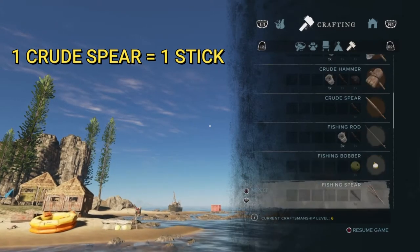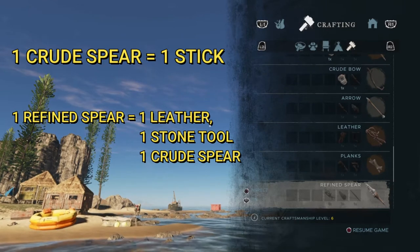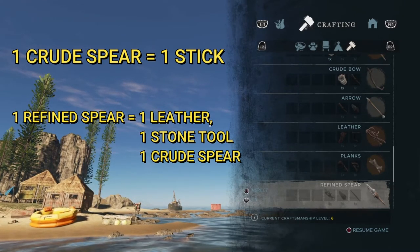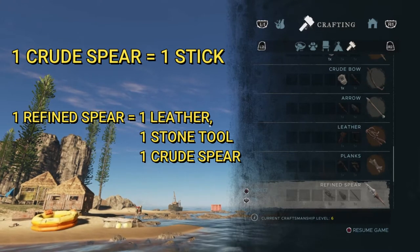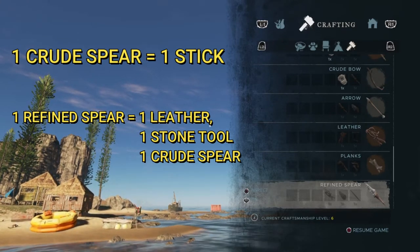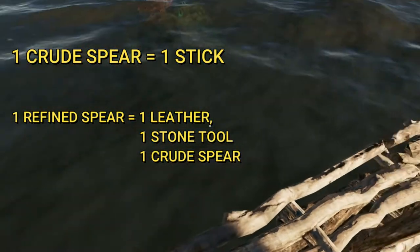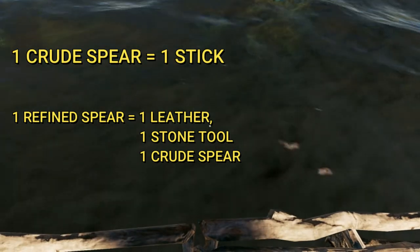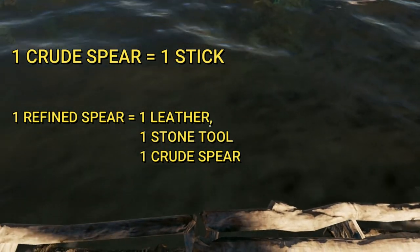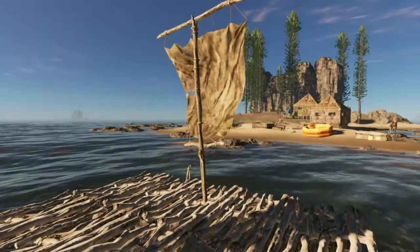Now if you get a Refined Spear, as you can see right here, it takes one piece of leather, one stone tool, and the crude spear. The Refined Spear does indeed do more damage, but when you're firing at sharks from your raft in the middle of the water and you miss, that resource-heavy Refined Spear is gone forever. So with crude spears, you lose a stick — it's no big deal.